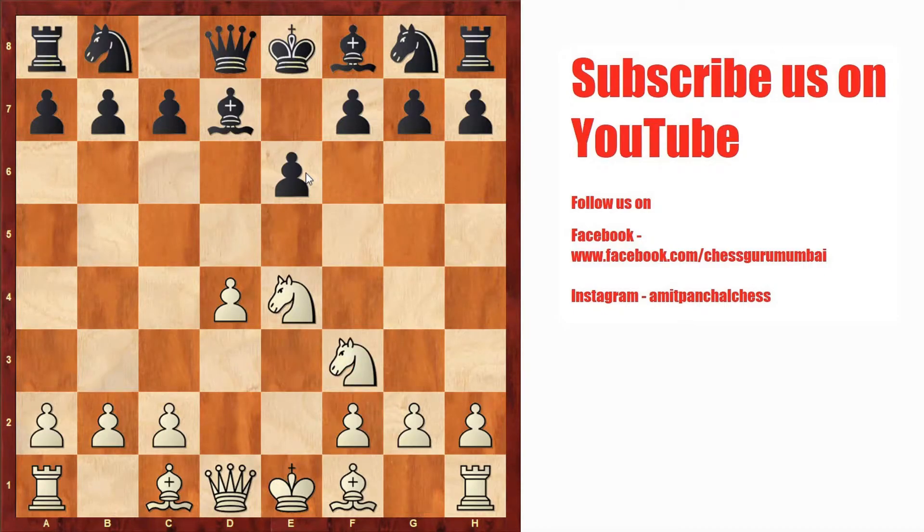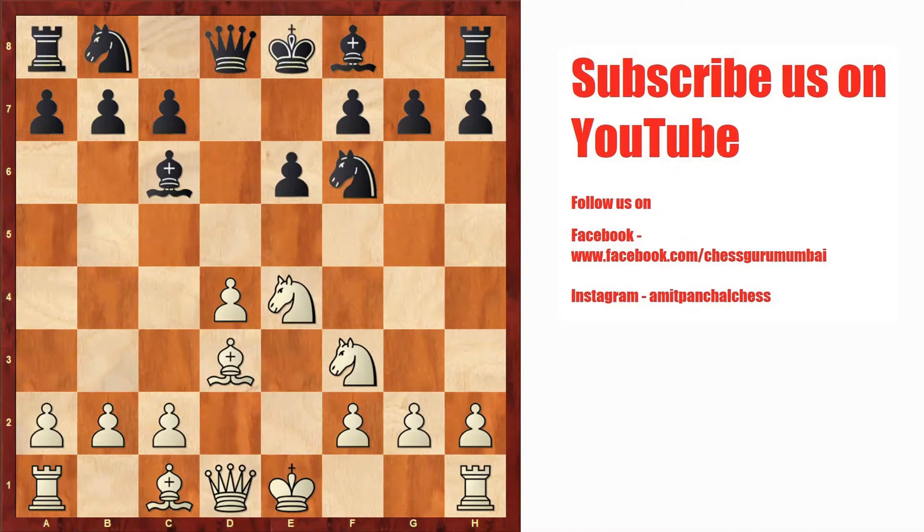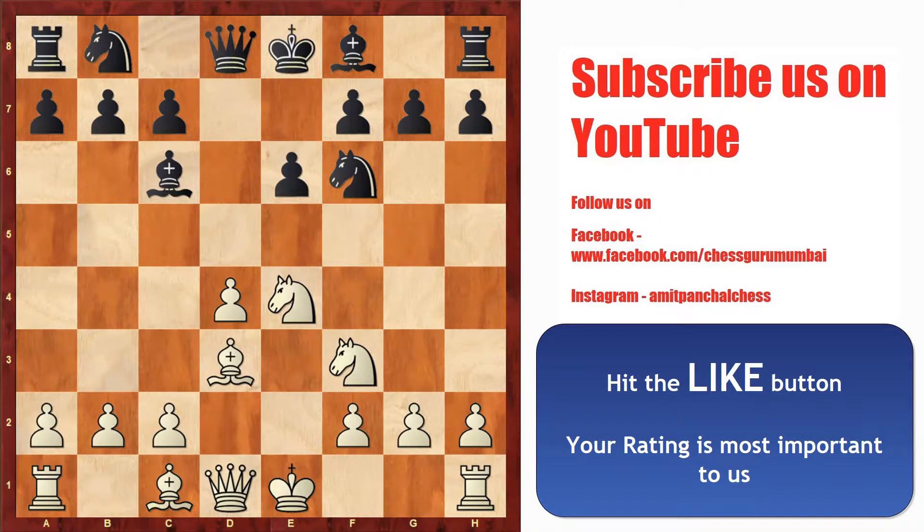White should play knight to f3. Black plays bishop to c6 and attacks our knight. White plays bishop to d3, which controls the center, develops a piece, and defends the knight on e4. If black plays knight to f6, which is a normal-looking move, he falls into a trap.